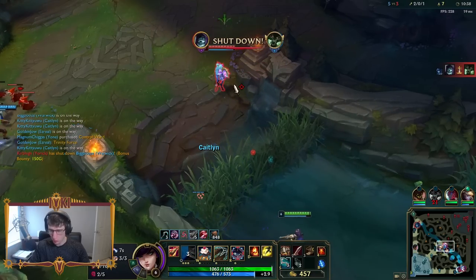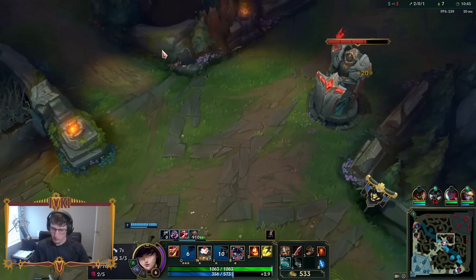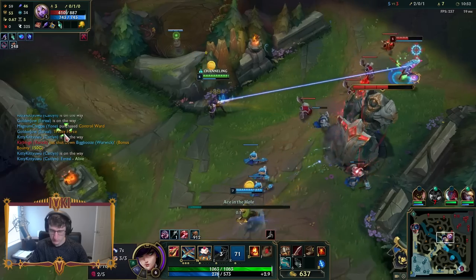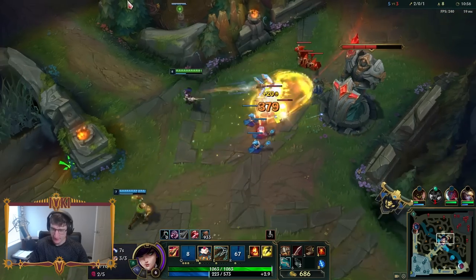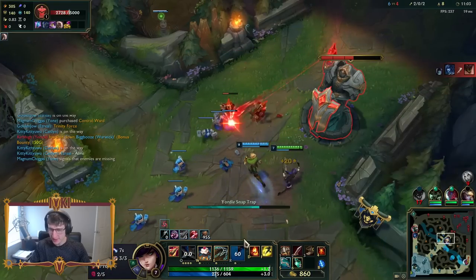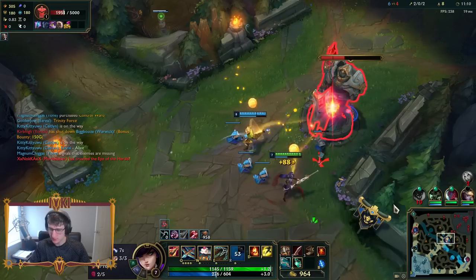Don't you even dare try to take my ward. I should just ult her — if we both hit our ults, she just dies. Let's see it, Ezreal, let's see it baby. Least worthless Ezreal on the server. We killed Soraka. We're taking plates — that's all we can do.